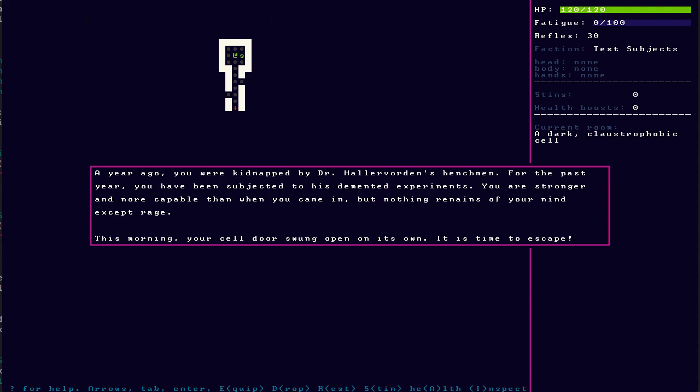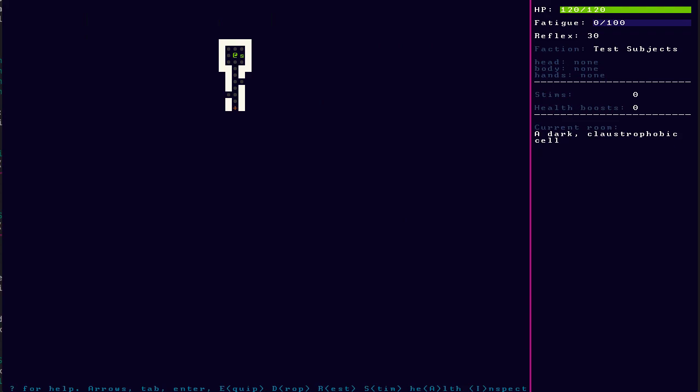A year ago, you were kidnapped by Dr. Hallervorden's henchmen. For the past year, you have been subjected to his demented experiments. You are stronger and more capable than when you came in, but nothing remains of your mind except rage. This morning, your cell door swung open on its own. It's time to escape. Current room: a dark, claustrophobic cell. Zero stims, zero health boosts, no equipment.